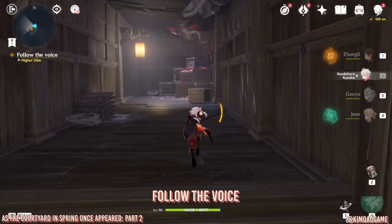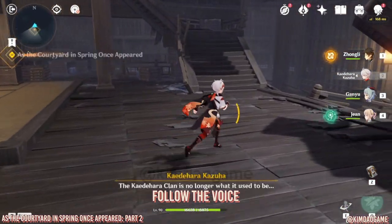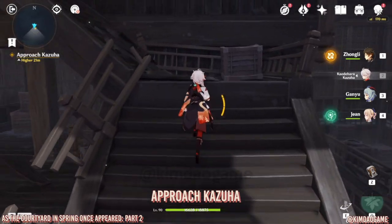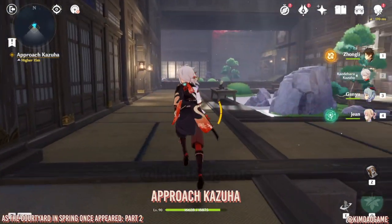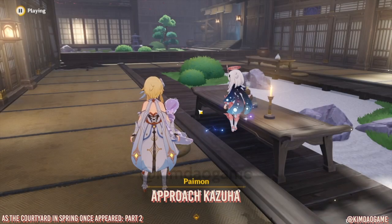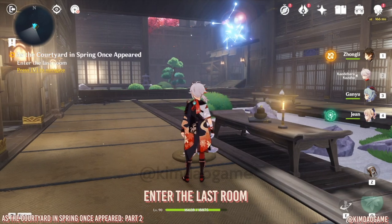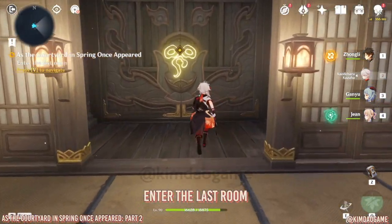Go up the staircase right in front of you, head into this room, and you'll get another cutscene with dialogue. Once finished, go to this room here and press 'Open Door.'